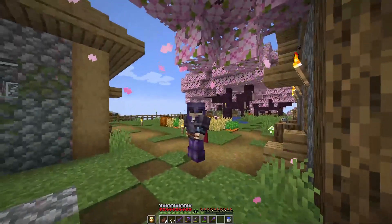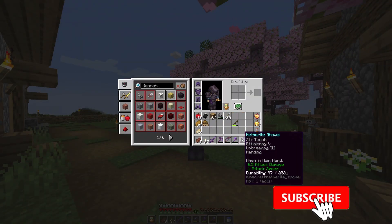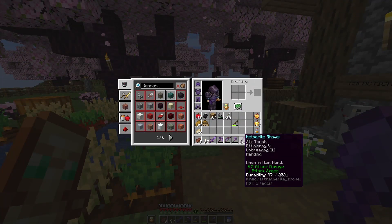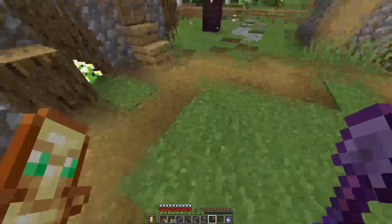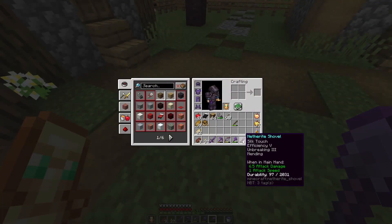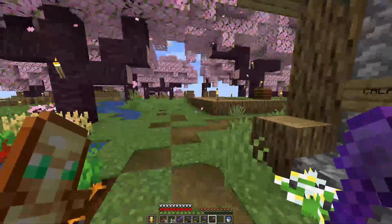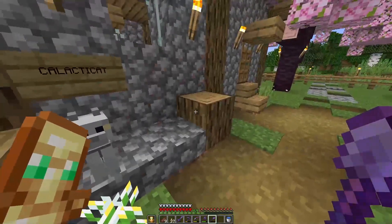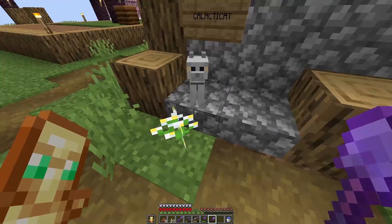Welcome back to my Minecraft let's play. This episode we are going to repair my shovel. It has only 97 uses left. With Unbreaking III, every block that you mine will not always take one durability down - maybe every three or five blocks only one durability goes down. I'm not completely sure how it works, but it works pretty good because I've used this for a long long time, and right now we're trying to repair it.